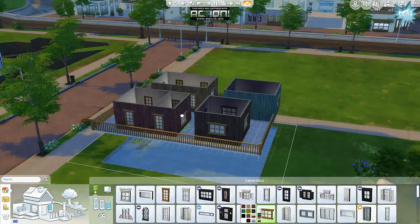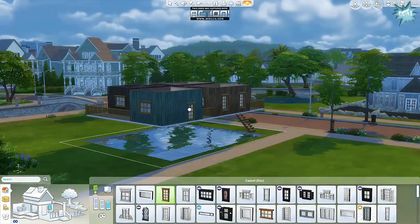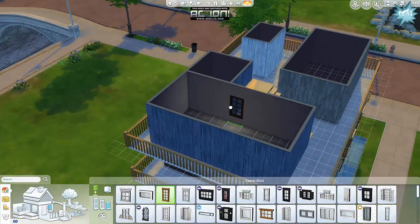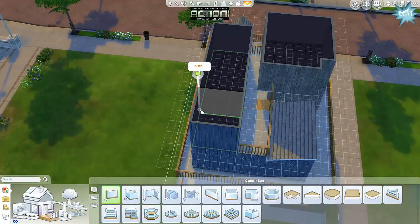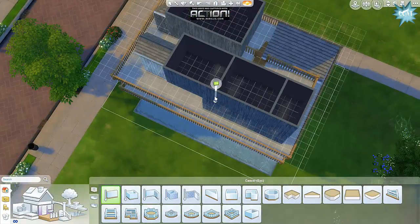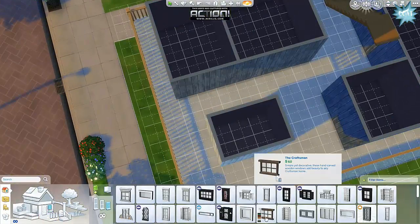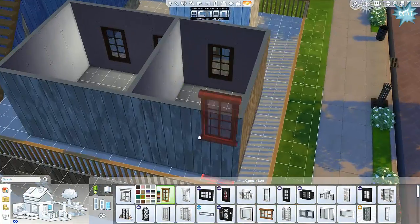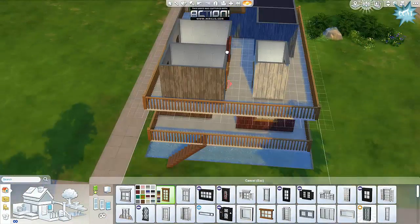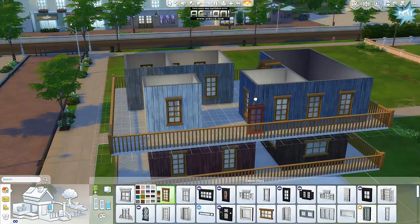I guess I'm a weird Sims 4 player — sometimes I can go on like a two or three month hiatus and not even care; other times if I don't play three or four times a week I really miss it. Anyway, back to the house. There are four layers: the bottom layer is just a base layer with a fountain water feature, and the second layer is the living layer with a kitchen, living room, study, game room, and bathroom.